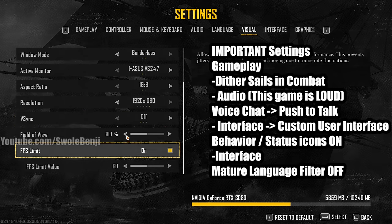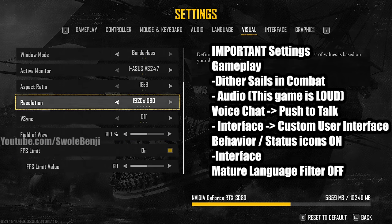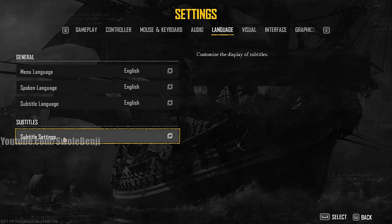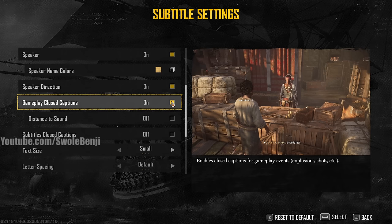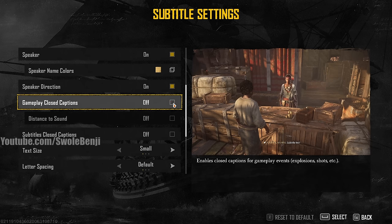Under Visual settings, limit your frame rate if you're on PC to protect your GPU. Also — this is somewhat borderline cheating — go to Language, then Subtitle Settings, and turn on Gameplay Closed Captions. When an enemy fires at you, text appears on screen saying 'shots fired.' You can hold spacebar to block anytime this pops up, even without looking at opponents. It's very powerful in PvP.